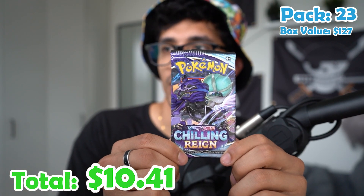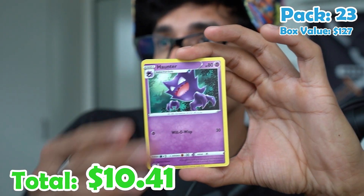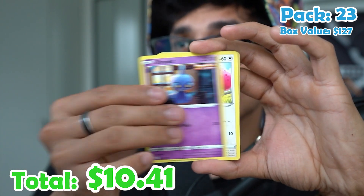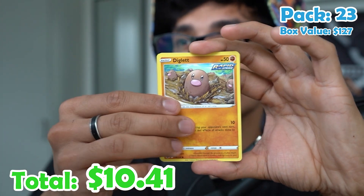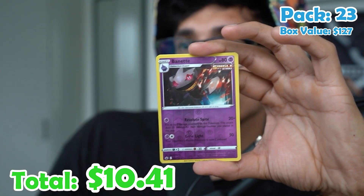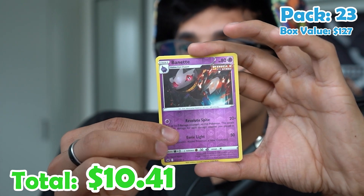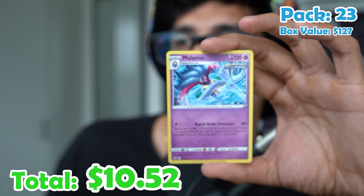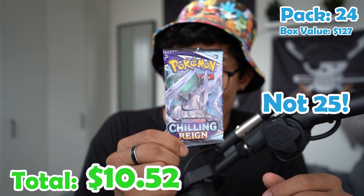Pack twenty-three. Leaf energy, Haunter, Gloves, Melanie, Koffing, Shuppet, Skwovet, Diglett, Swirlix, a Binacle reverse, and a Malamar — non-holo.